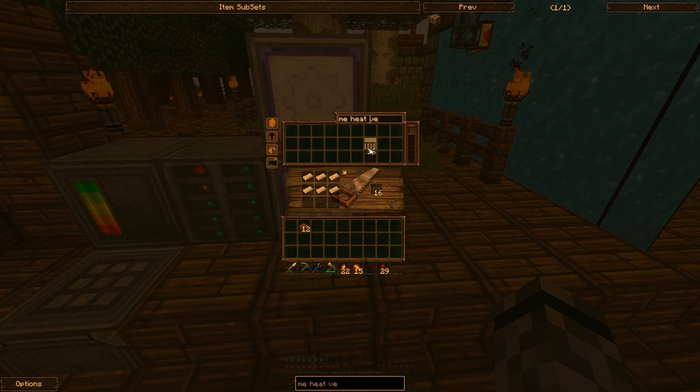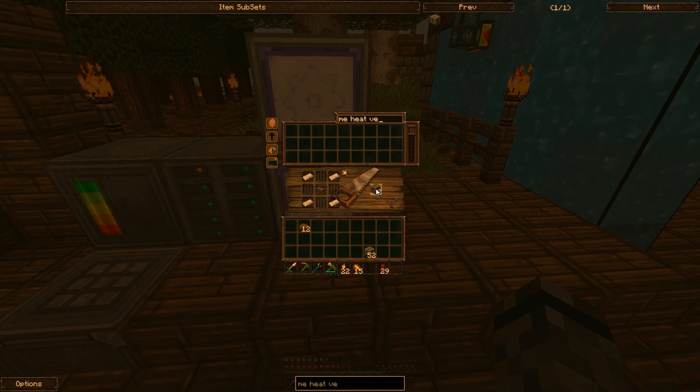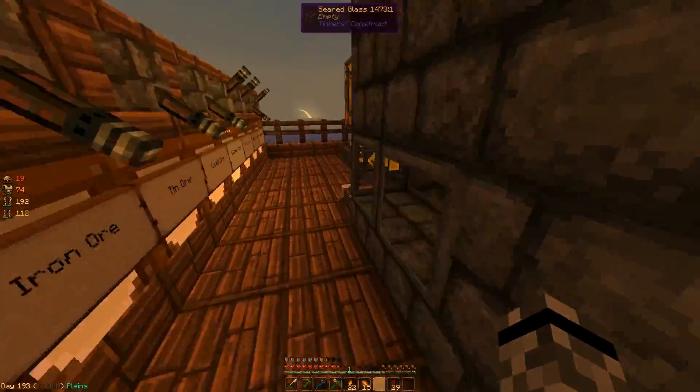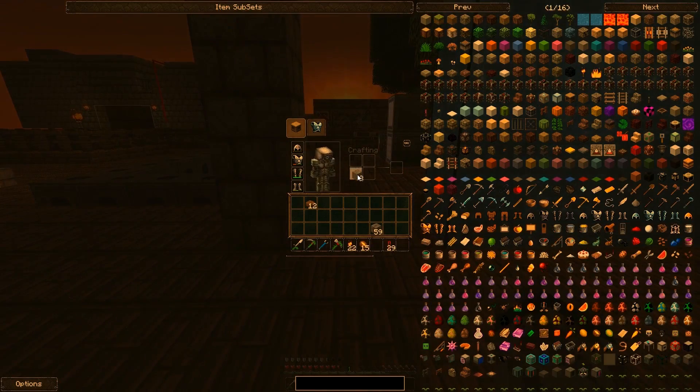I'm gonna need some iron bars — that's for sure. Get a stack of bars. 19 — oh geez, this is so expensive. 2 more stacks of bars, 3 stacks of bars? Okay, and now I'm out of iron, completely out of iron. 3 blocks left — that's not gonna be enough. Definitely not gonna be enough.